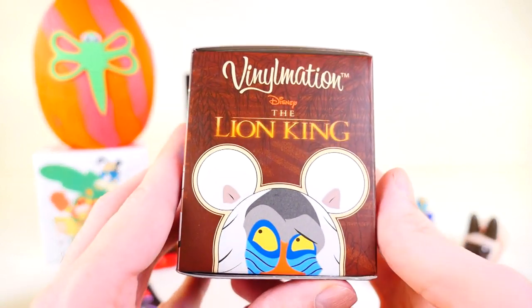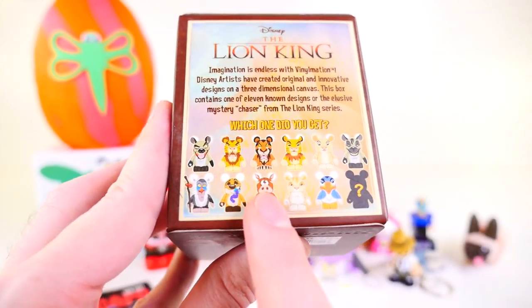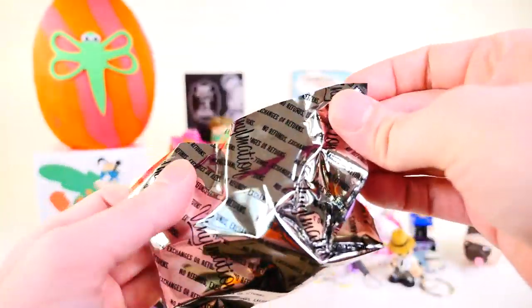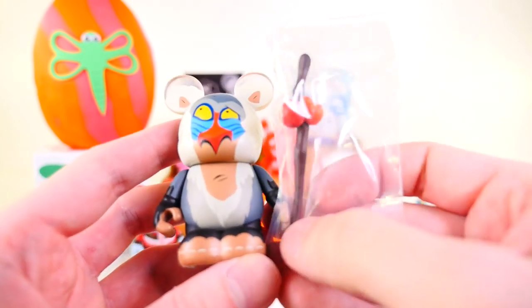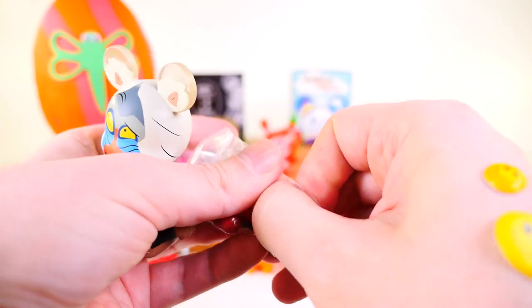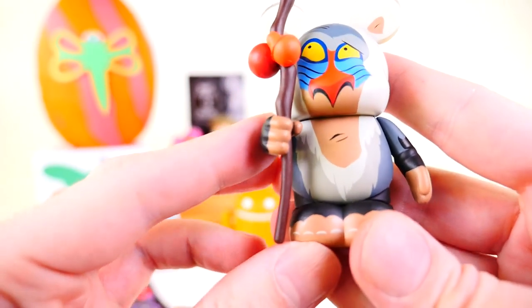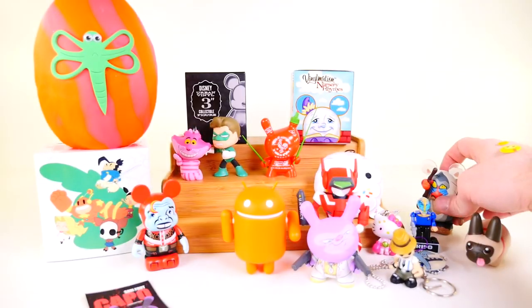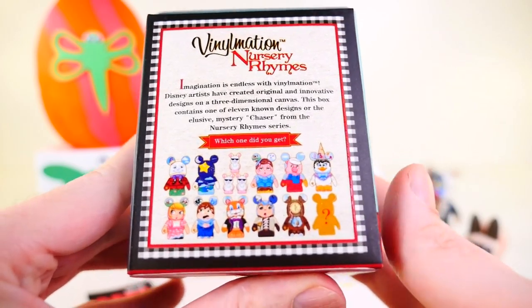We have one of my favorite Vinylmations — this is the Disney Lion King Vinylmation. Here's a look at some of the different figures you can collect. There's actually a rare Pumbaa released in Japan that looks like it's covered in gold. It looks like we got the monkey — it's been so long since I've watched The Lion King I couldn't remember his name, so I had to look at the bottom. It's Rafiki. He's got his staff and there's a look at Rafiki — I like his tail, and there's a little blue baboon butt. That's a really cute figure.